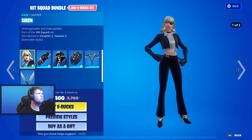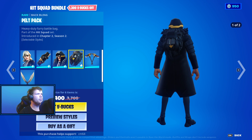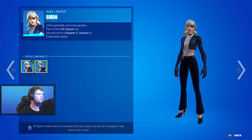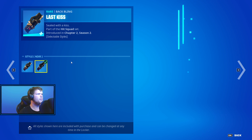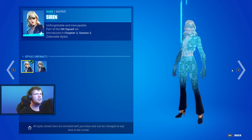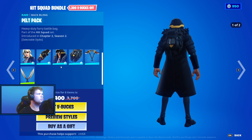The Hit Squad Bundle is here. We have the Siren skin with the Back Bling Last Kiss. We have the Wolf with the Back Bling Pelt Pack. We have the Exo Axis and the Reflex Baits. They all have the Edge style — default and Nord — for their back blings and pickaxes. I think just one of them has the Edge style, or none of them. Oh, they don't — I just swore they did.